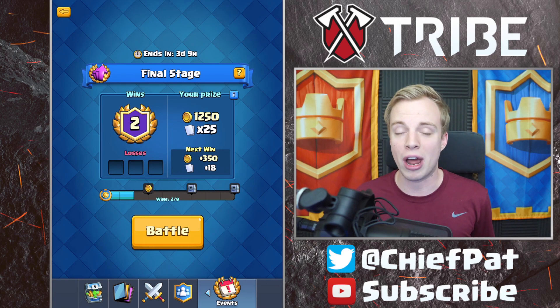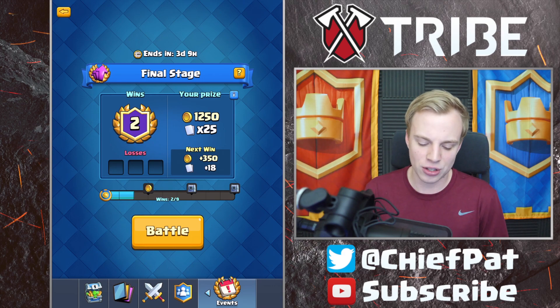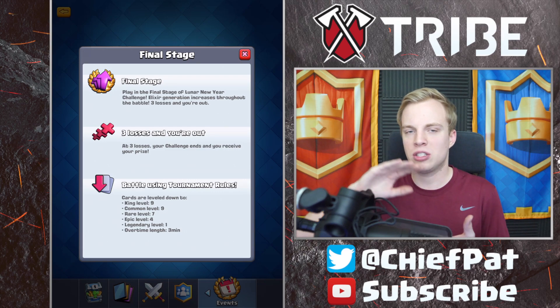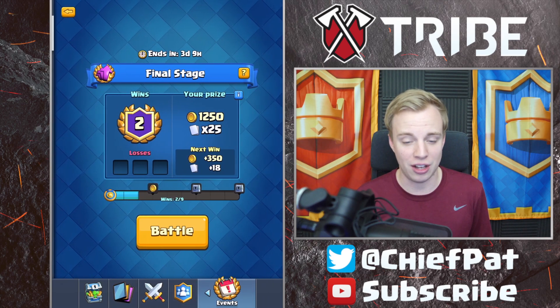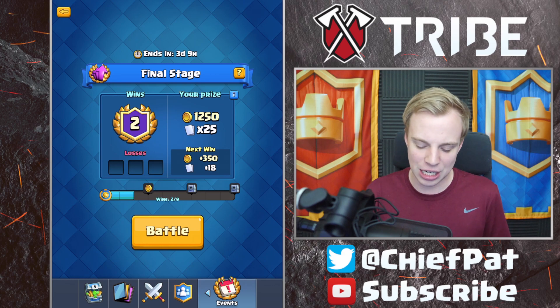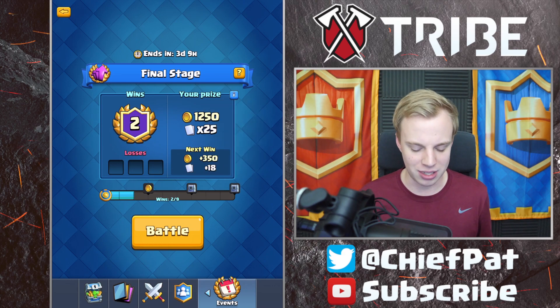If you guys haven't checked it out already, there are three stages to it, starting with single elixir, then double elixir, and then finally the final stage is going to be ramp up, where you go from one to two to three elixir by the end of the battle. The deck I've been playing is this giant graveyard deck that I've cruised through the first two challenges. I actually haven't lost a battle so far, so I wanted to continue on to the final stage right now, where you can actually end up winning a legendary chest, and hopefully we get a royal ghost inside of it. Let's do it.